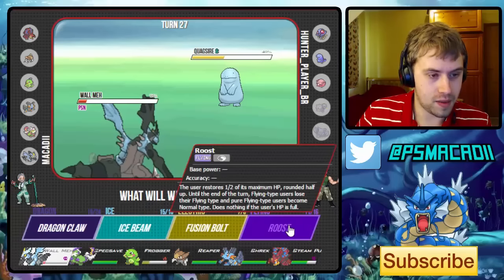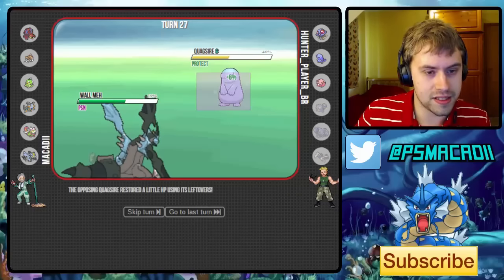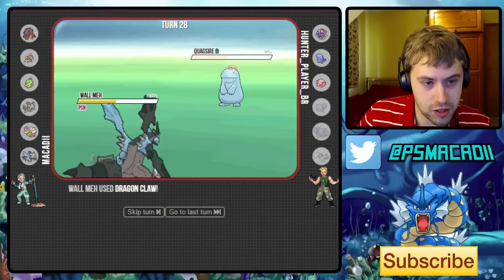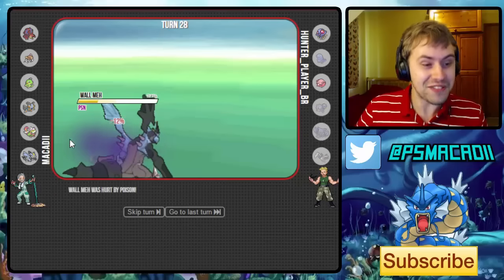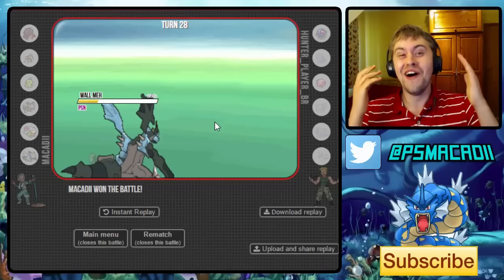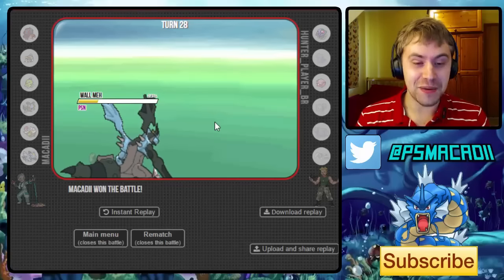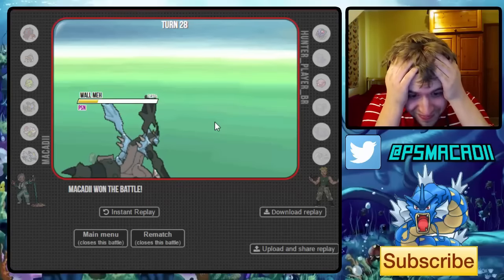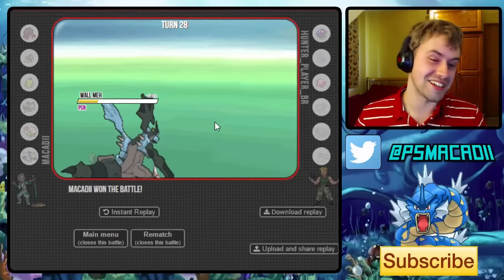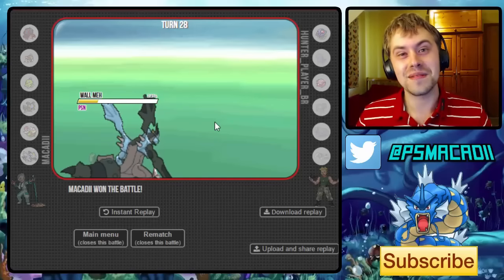Out comes Quagsire again. I get my Roost off and they're at 46% — I think I still kill. Dragon Claw goes through — yes! We're breaking apart the stall team. We might even 6-0 a Stall team — and we do! What a finish! I'm really pleased with how that went. Every time I face Stall while recording I think 'oh god' — it's just painful. But anyway, I hope you guys enjoyed. If you did, don't forget to leave a like. Hopefully see you at the live stream with this team later in the week. Macaddy out.